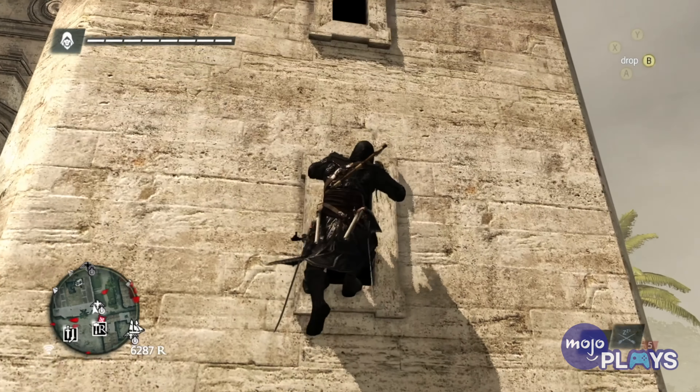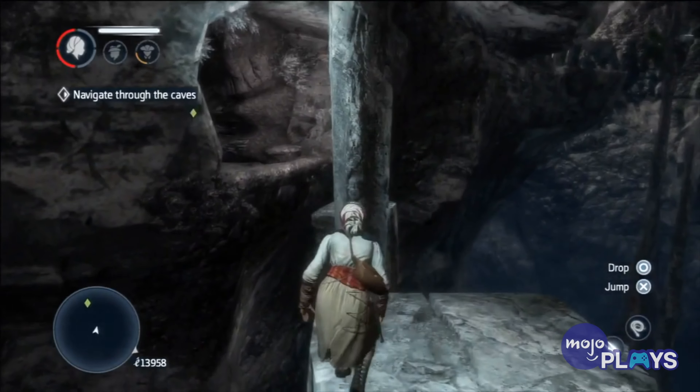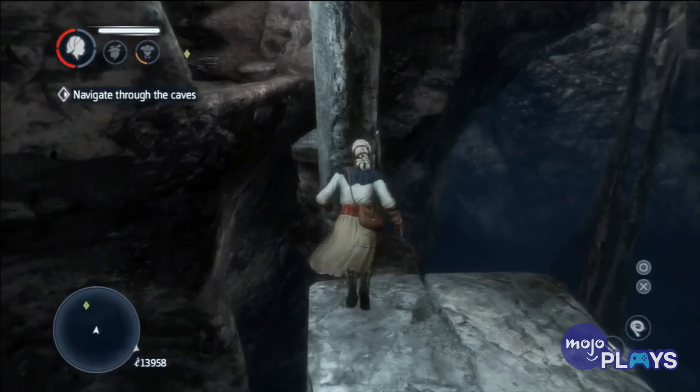Chichen Itza – Assassin's Creed III: Liberation. We got a glimpse of some Mesoamerican ruins in the naval missions of Assassin's Creed III, but the most famous ruins of all appeared in Liberation the same year. After exploring much of New Orleans and the surrounding bayou, Aveline poses as a slave so that she can be sent to Chichen Itza in Mexico, though the country was still called New Spain at the time. Here, the Templars are leading an excavation to look for precursor relics. She explores the whole site and its many famous pyramids, even descending into unexplored regions for the game's infamous canoeing mission. Though Liberation's graphics are much simpler, even in the remaster, Chichen Itza still stands out as one of the franchise's best recreated landmarks.